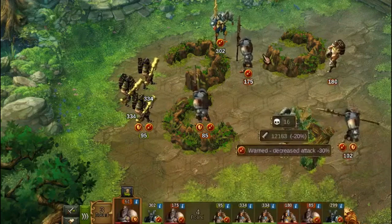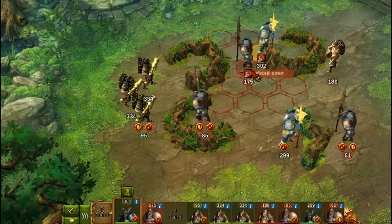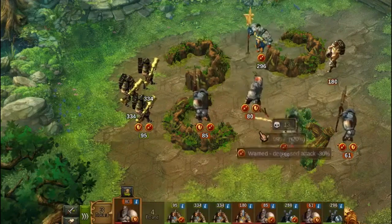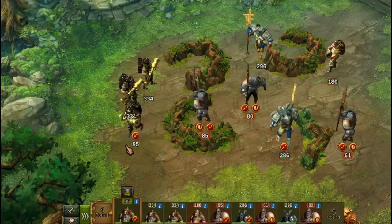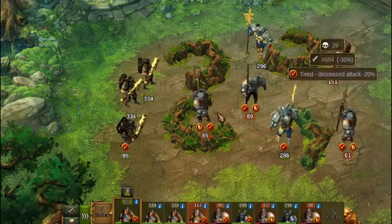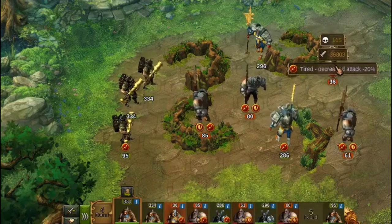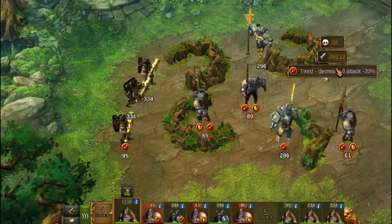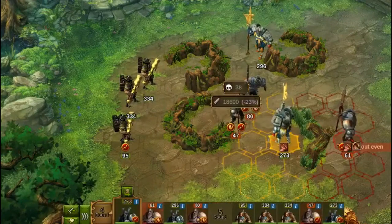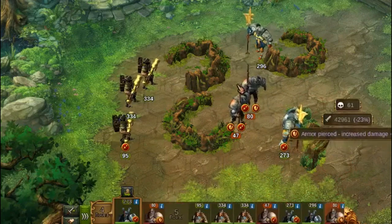Get out of my way. I move the Mortar out of reach. This guy — my unit — is still effective, so stop bothering me.